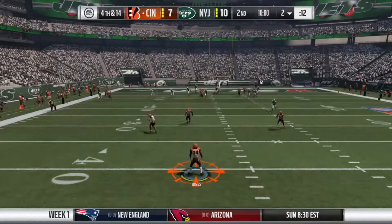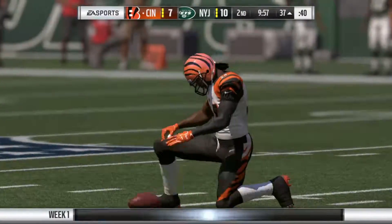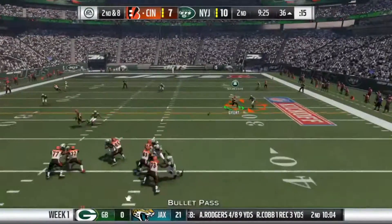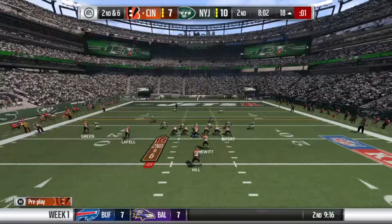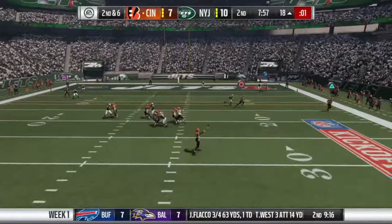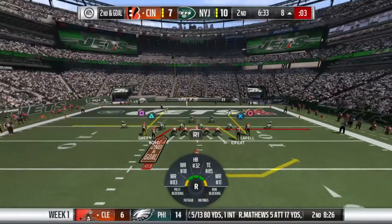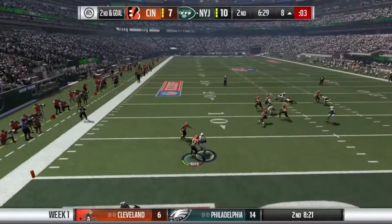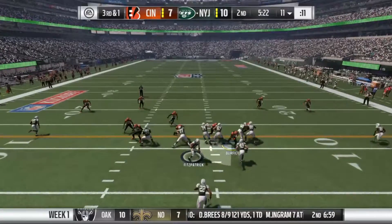The Bengals do stop the Jets inside their own five — it looks like they're going to get good field position, as that punt is the literal worst punt I have ever seen in my life. The Bengals take over in Jets territory. And what do you think Andy Dalton's going to do? He gets a first down to Tyler Eifert — I bet you were expecting an interception. But don't worry, that will take place next play: Brandon LaFell gets down to the three-yard line.